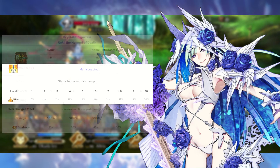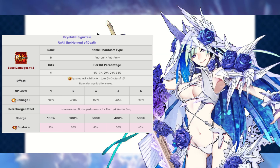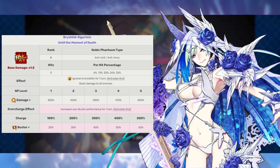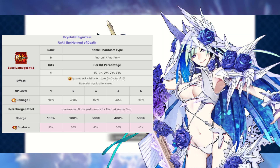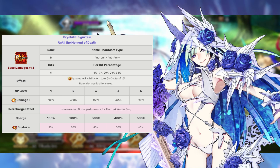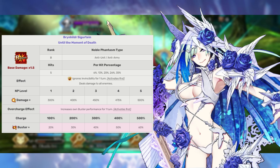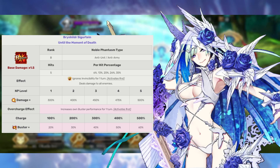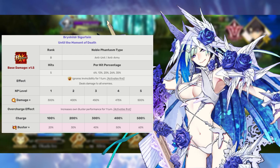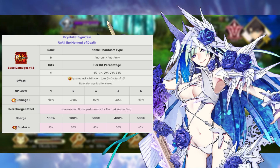Brynn's noble phantasm is Brynhilda Sigurtain. This deals 300 to 500 percent damage to all enemies and has two very important effects that activate before damage is dealt. The first is ignore invincibility — since this affects all face cards that follow it, this can be a great way for Brynn to get past any pesky invincibility or evade buff. Most importantly, this increases buster card effectiveness by 20 to 60 percent for that turn, completely affected by overcharge. So if you have any way to increase Brynn's overcharge, you're going to get a pretty meaty buster boost and see a hefty amount of damage in a buster brave chain.